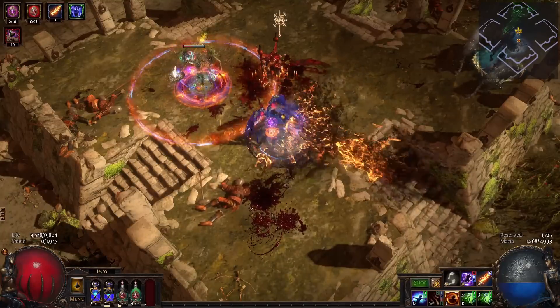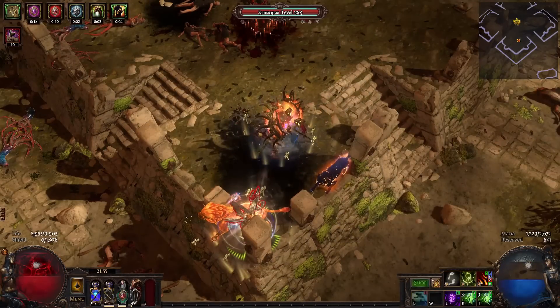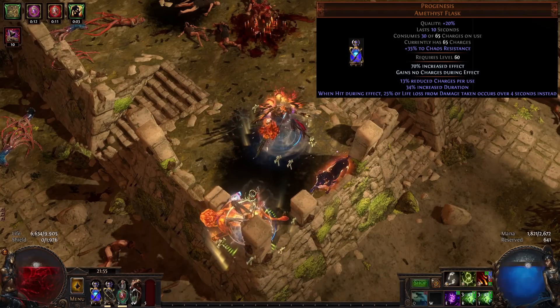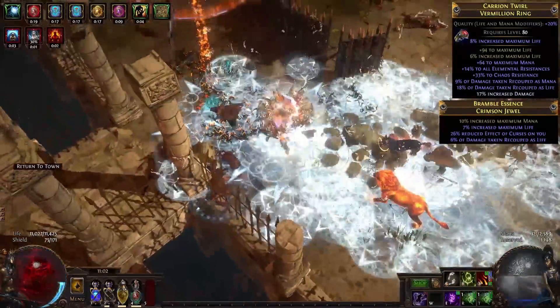In short, the build gets tons of HP, mitigation, recovery, and some damage avoidance. The biggest thing in the whole build is Progenesis with 168% increased flask effect, which triples the effective life of the build, paired with a lot of life recoup to oversustain the life loss over time from it.